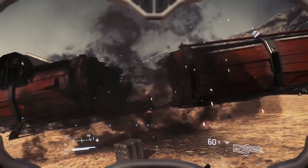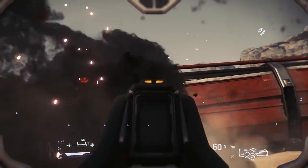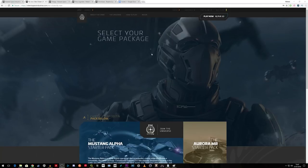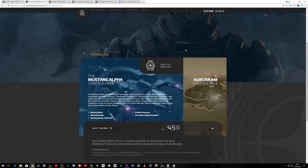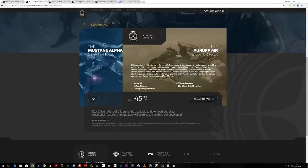A game package: you will actually need a game package which are $45. After you've enlisted, click on play or fly now to get to the ship package page. You have some choices — an Aurora MR or a Mustang Alpha. Both packages are $45, but the Mustang Alpha is a clear winner for me.